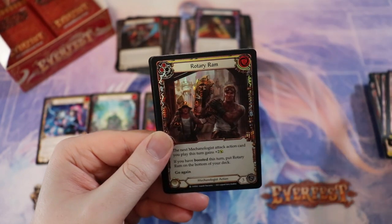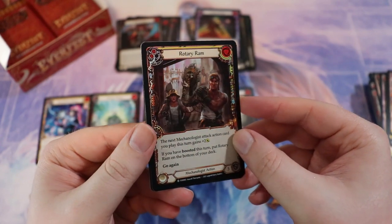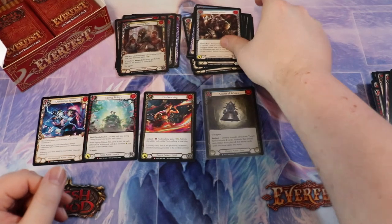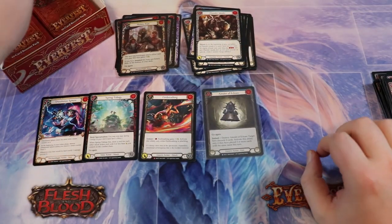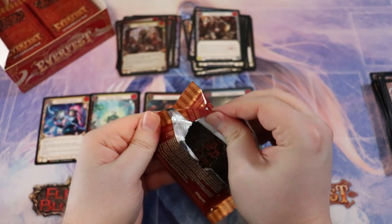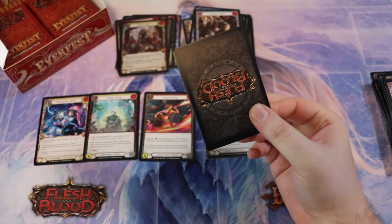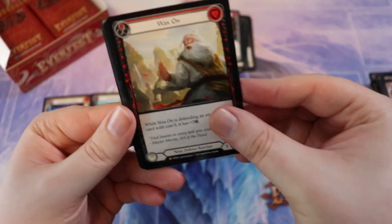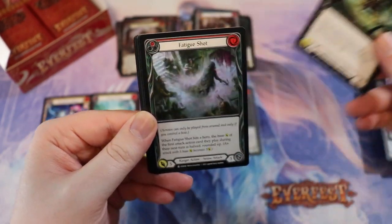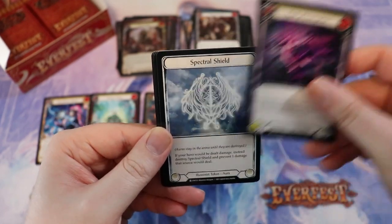We have another Fatigue Shot, Payload, Rotary Ram — nice foiling — Amulet of Haven Call, and then a Thunder Quick. We're working on this box; I think it's all right. We still got hopes and dreams for maybe a legendary — we'll see. They're pretty hard to pull.